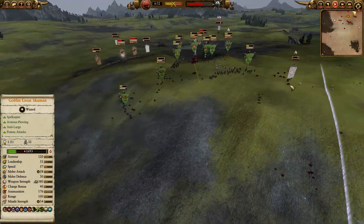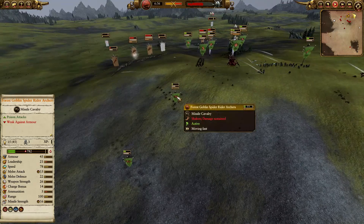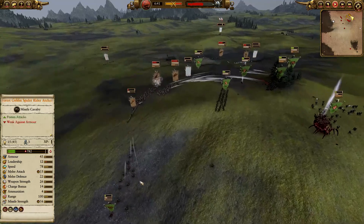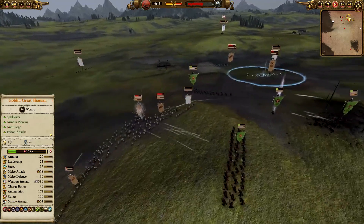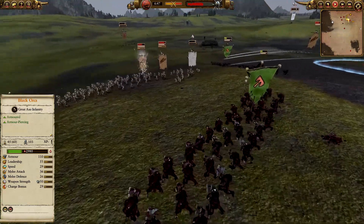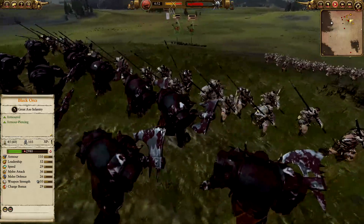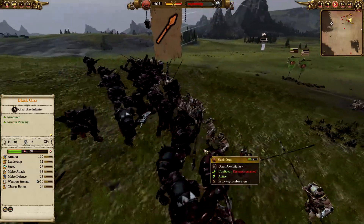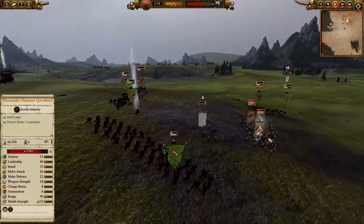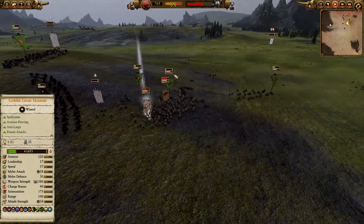Get them off the field, don't let them rally. The Wolf Riders and Forest Goblin Spider Riders can be a massive nuisance hitting from the flanks with their mobility and range. The Black Orcs just march forward — they don't care. Those big pointy sticks are going to do nothing against the Black Orcs. This is just a valiant charge for honor now.